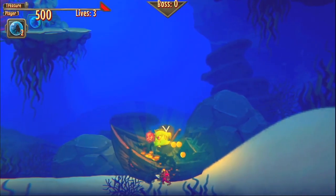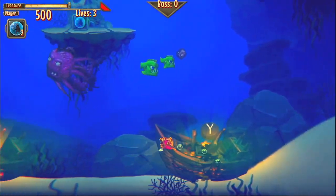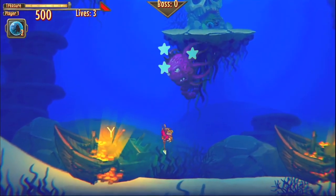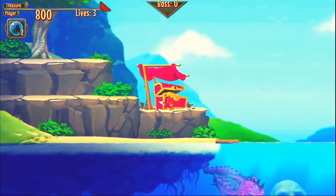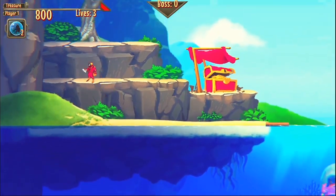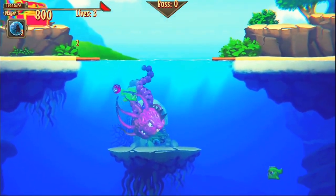The whole point is to collect treasure. You find these treasure-filled sunken ships, and if you attack an enemy sometimes they'll spawn treasure. Once you're full of treasure, you swim back to the surface to your treasure chest. You can see the 800 in the corner — what you're trying to get to is 3000.